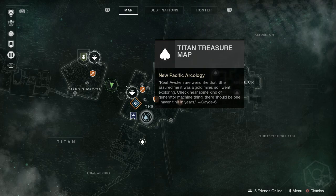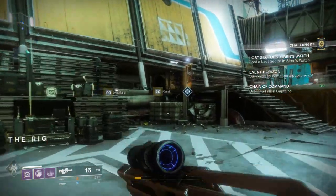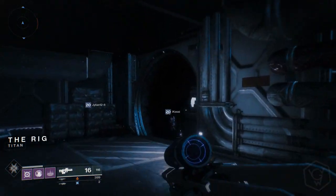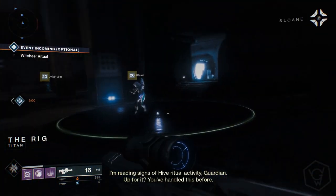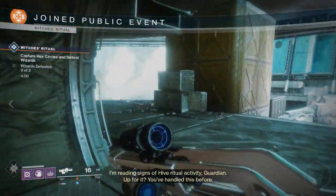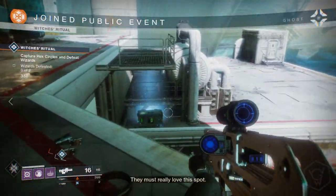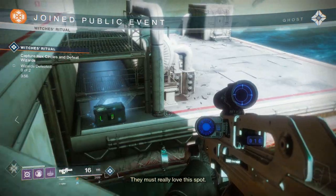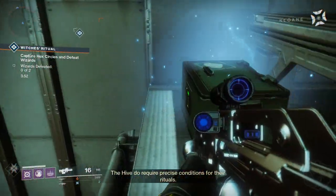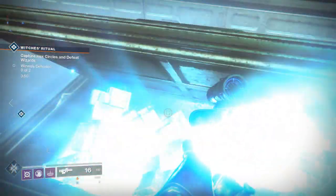The next chest is this one over here. You want to use the closest patrol point and just run straight to it. As you come through the witch public event, the chest will be located right under this little balcony area — grab it and we'll go to the next one.